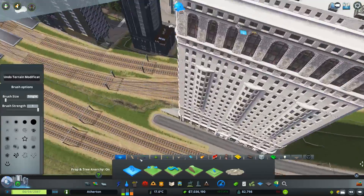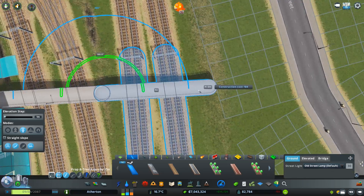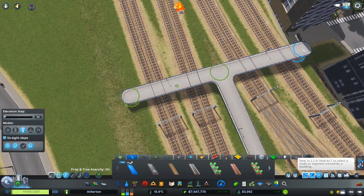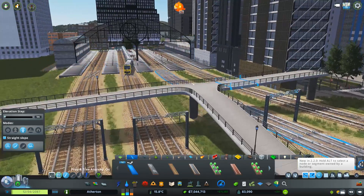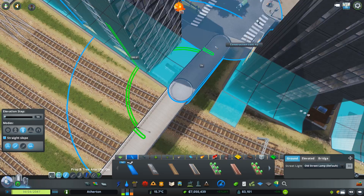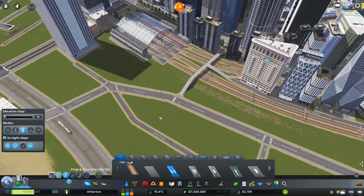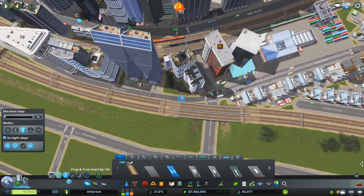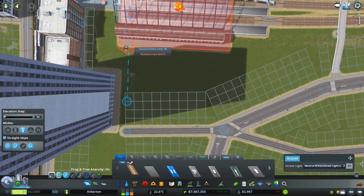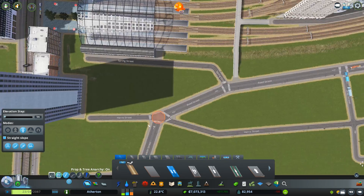Right here I think this is a perfect place to get a pedestrian bridge to get over to the other side, because we've got all these train tracks right in the way. These train tracks basically divide the whole downtown city area, so I want to make it as connected as possible by allowing pedestrians to get across. There is that road that goes under the rails a little further on, but I'm trying to make it as accessible as possible.